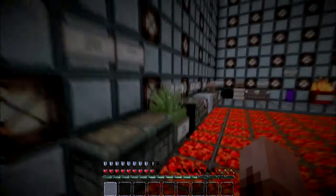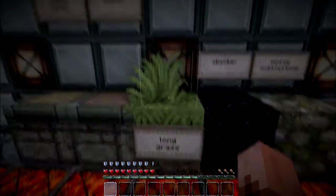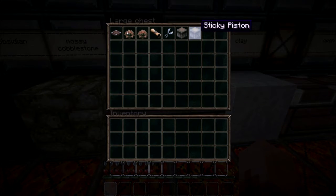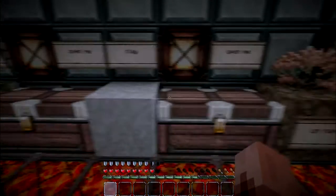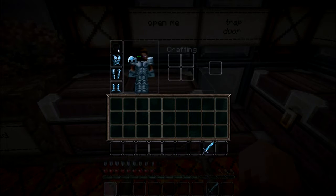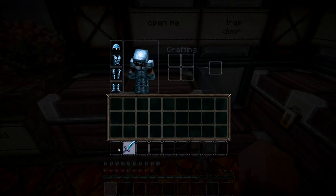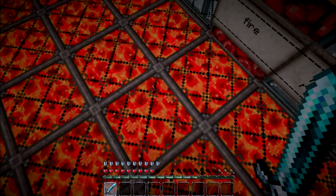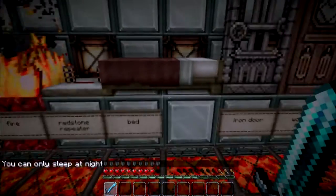Over on this side: sticky piston, regular piston, long grass — I call them weeds — obsidian, mossy cobblestone, chests, shears, pistons, dead brush, clay, another chest. There's a trapdoor, birchwood, and our portal — the portal effect doesn't look like it's changed at all. The fire looks crazier but I think that's because of my shader. Under it we have netherrack and a redstone repeater.